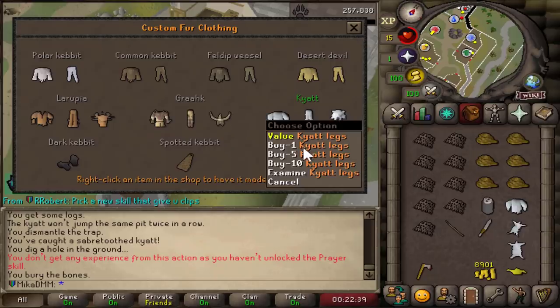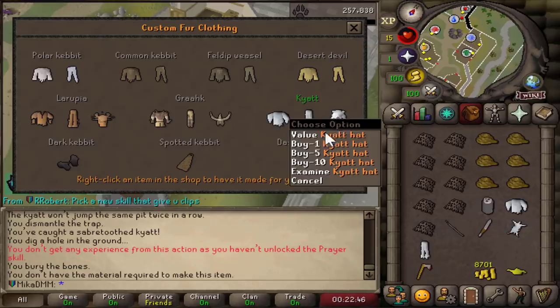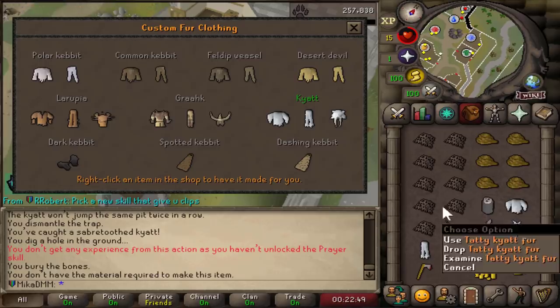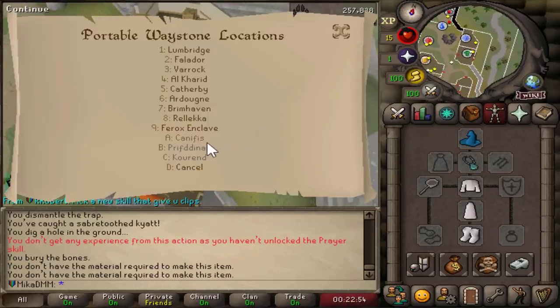If we choose the fur clothing, we can buy one of each piece. I should have bought this first — I'm so mad. I can't actually buy it with what I have. Oh, it's a disaster. We need to go back — damn it, no!